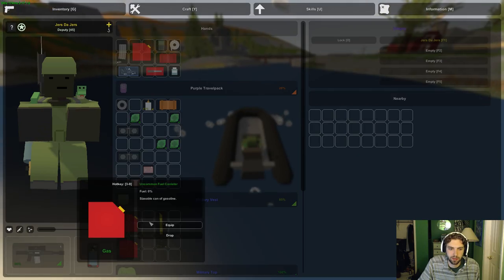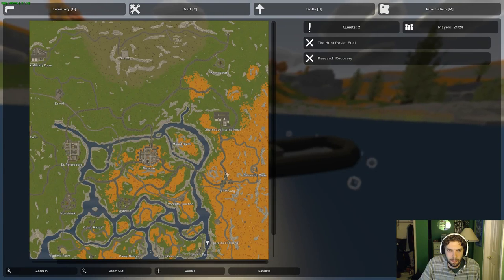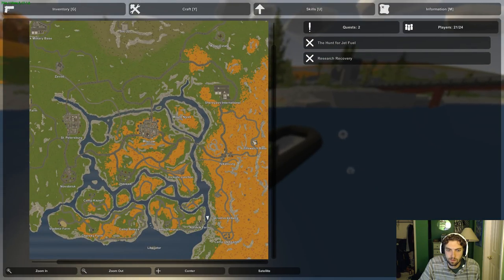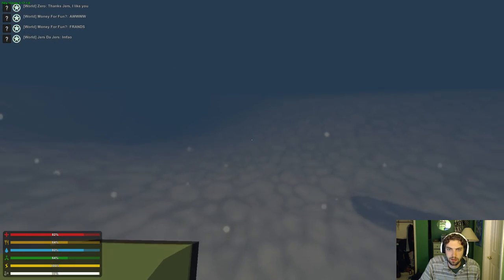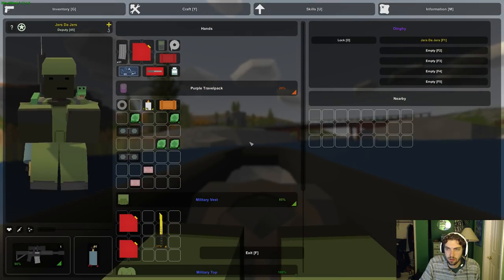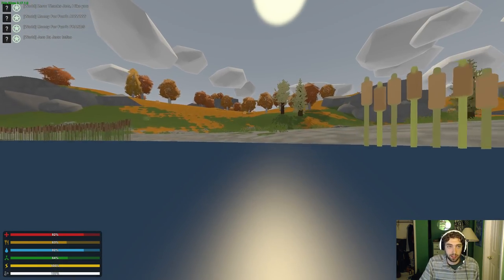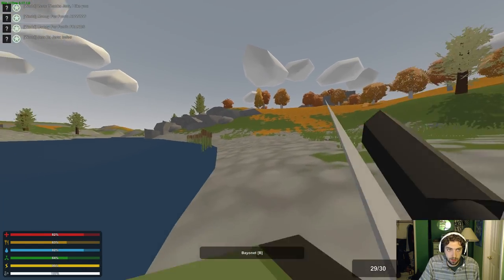So what happened - we ran out of gas. I don't think this farm has gas but we're going to go check. Make sure our boat's locked - oh, it's not locked! Wow, that could have been bad. We have a bunch of gas cans but no gas on me. Pretty awkward.